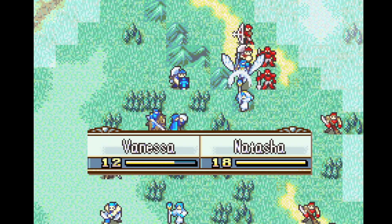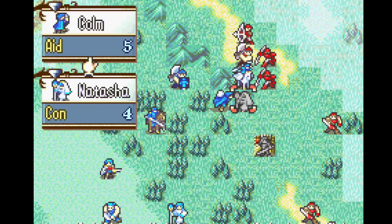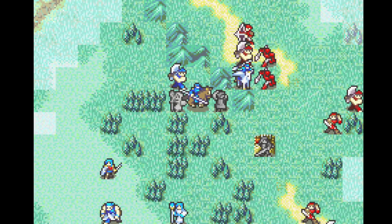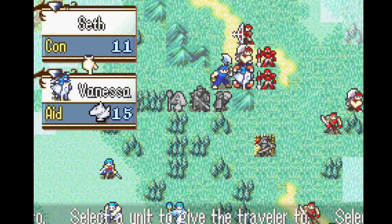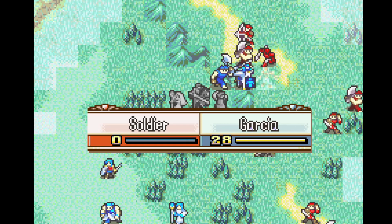This rescue chain here is why Franz had to equip a sword in the prep menu. He's going to be in range of the fighter who's holding a halberd, so if he's holding a lance and the fighter hits him, the fighter will have pretty good hit. But with a sword on a forest tile, the fighter almost never hits.